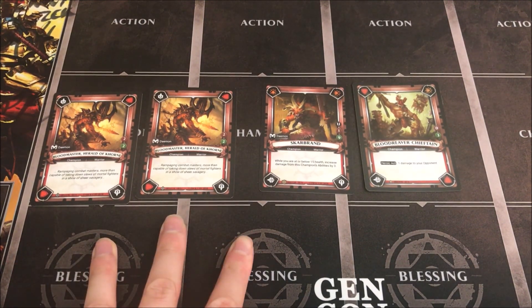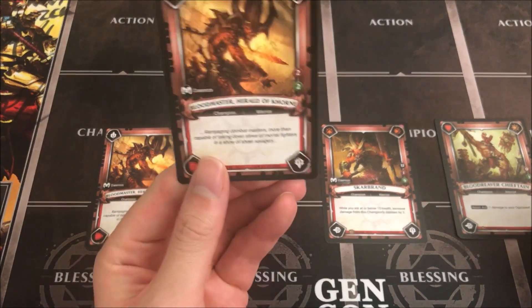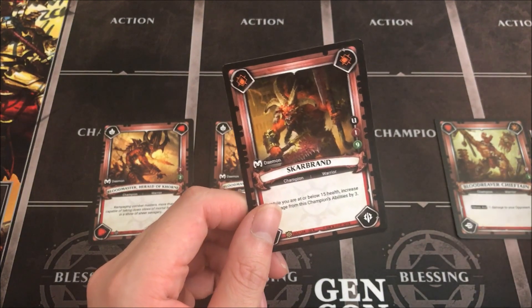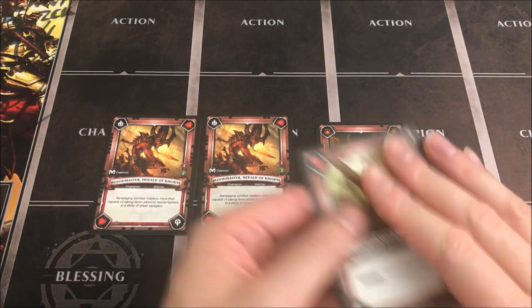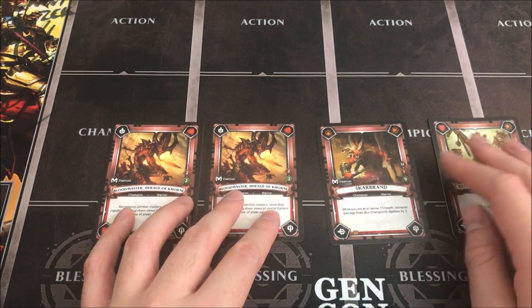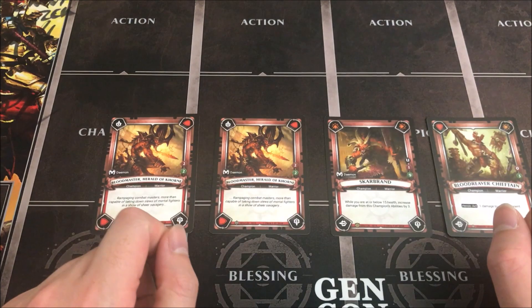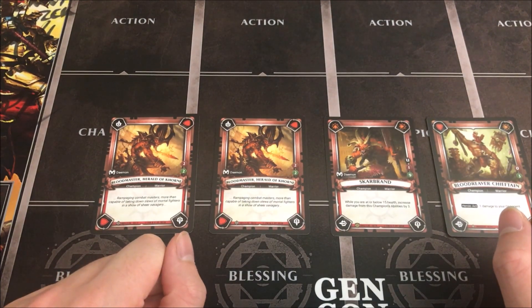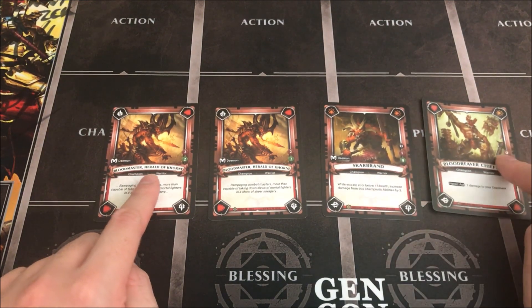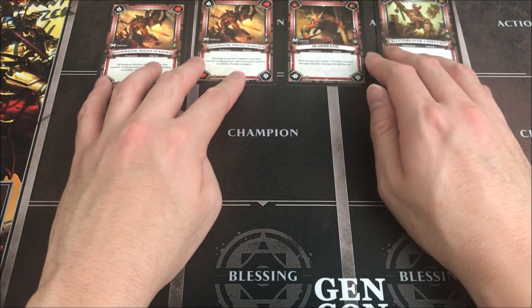This decklist has three new cards from Onslaught: Scar Brand and two copies of Blood Master, Herald of Corn, which costs two but gives you two health points. We want to reach 15 health, but starting at higher health is fine since it gives more time to draw cards. It's okay to have 35 health starting off, and it's fine to swap any of these out for something stronger. The math works out to 9+3+2+2, giving us 16 points — so we have four more points to play with for any additions or changes.